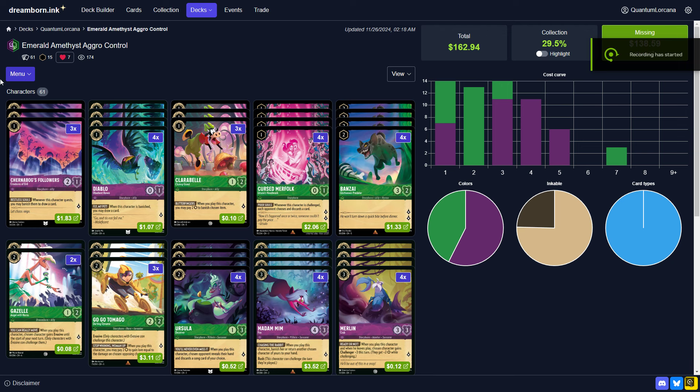Hey everybody, Quantum here, and in this video we're going to be breaking down the evolution of Emerald Amethyst Aggro Control. This is the deck pioneered by Artabax, basically since the start of Azerid Sea. He's been using this in the LCCC, he won a big tournament with it, and other people have picked this deck up and won big tournaments with it and done very well.